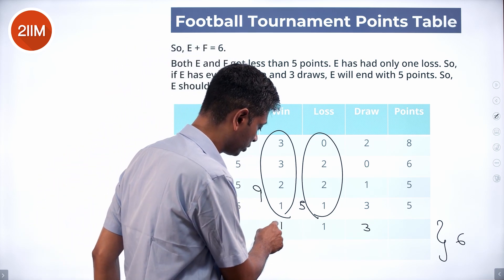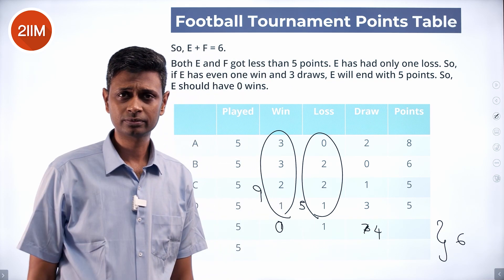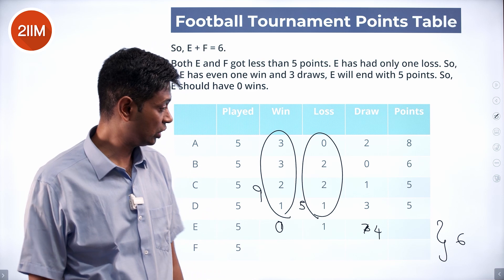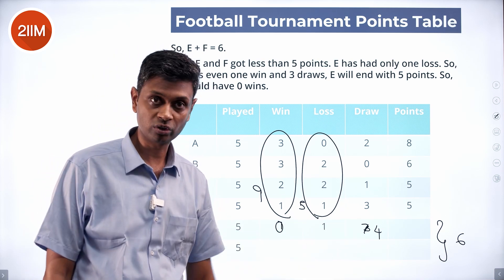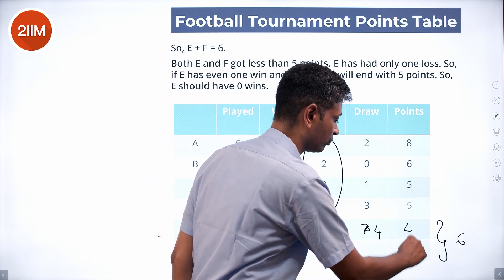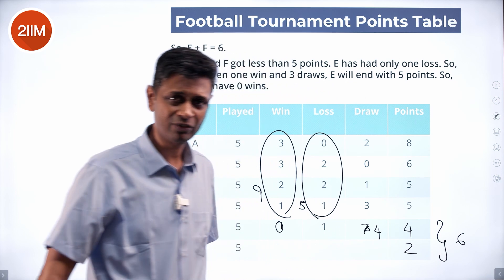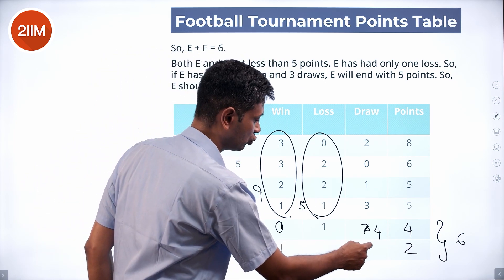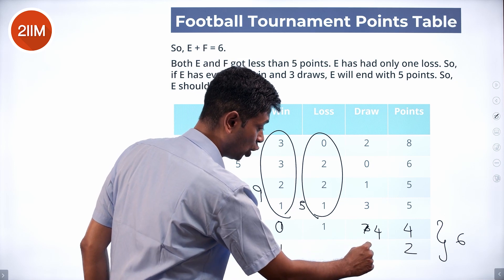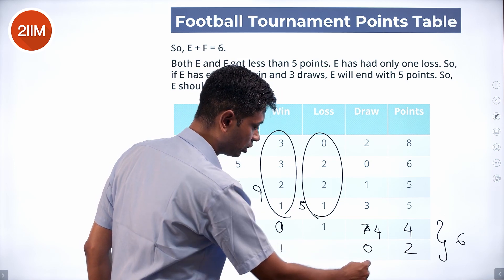E should have zero wins. That means E should have had four draws, one loss — wait, sorry — E has zero wins, one loss, and four draws, resulting in four points. That means F has got two points.